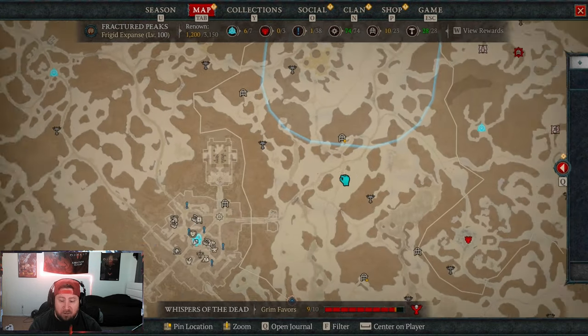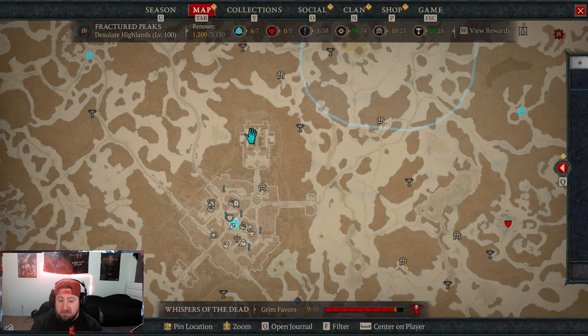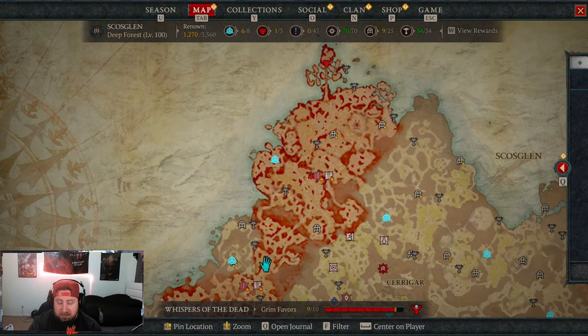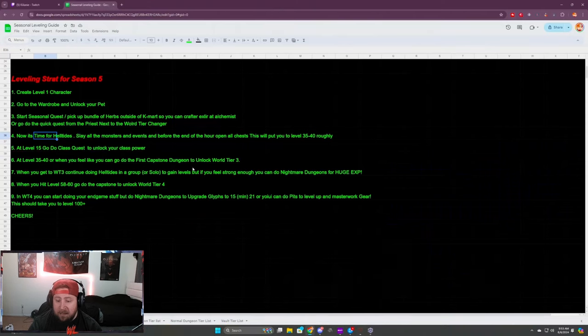After doing the Helltide, you're going to be around level 35 to 40. Then you'll do the capstone in World Tier 2 to unlock World Tier 3. After you defeat that capstone, switch over to World Tier 3 and we're just going to rinse and repeat — go do the Helltides again. If you feel strong enough, you can also do Nightmare Dungeons for huge XP.